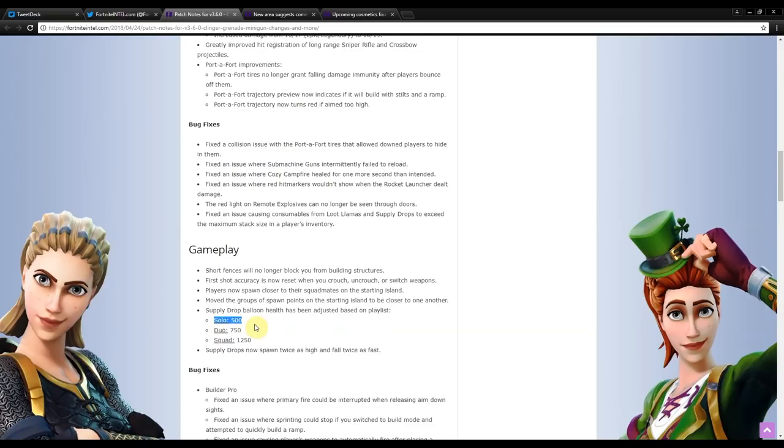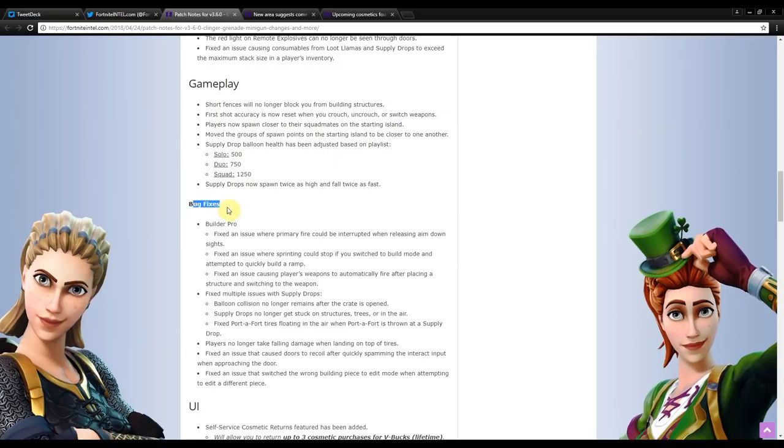Supply drop balloon health has been adjusted based on playlists: solos takes 500 damage to destroy the balloon, duos is 750, and squads is 1250. This makes sense — in solos you only have one person shooting at it, while in squads you have four. Supply drops now spawn twice as high and fall twice as fast, so they'll be seen from a farther distance but take the same total time to land.